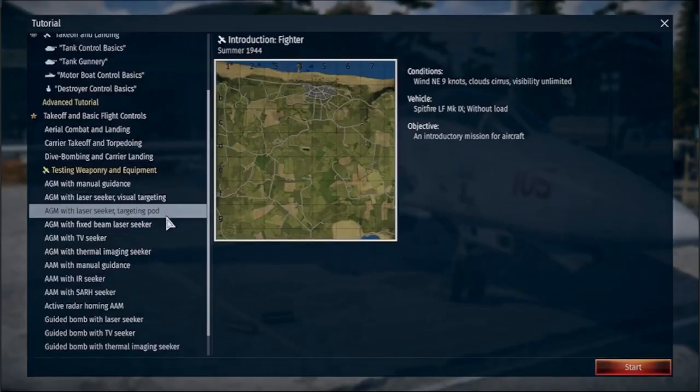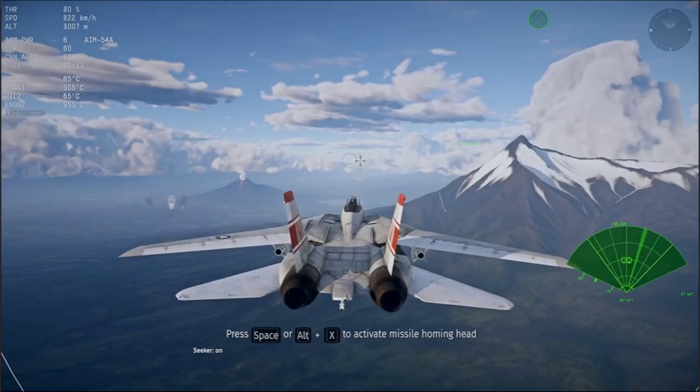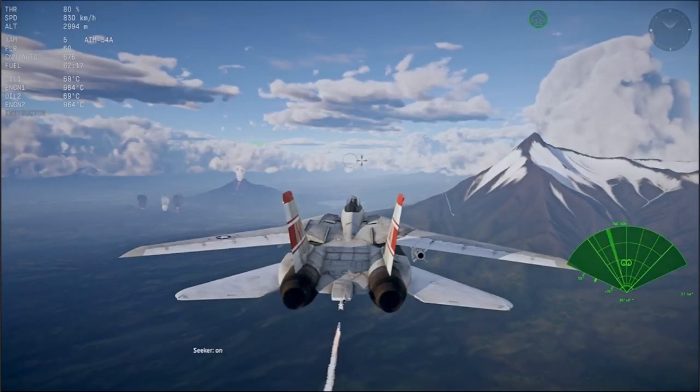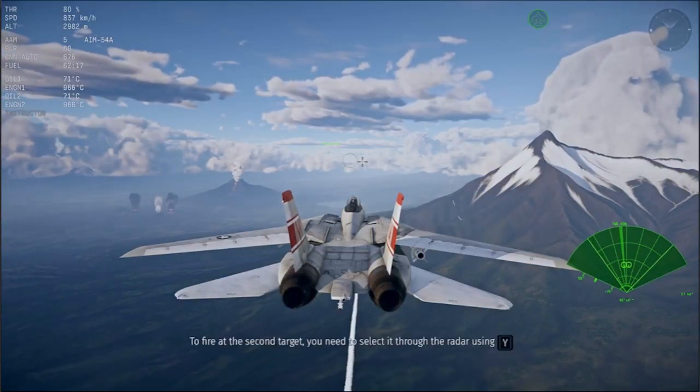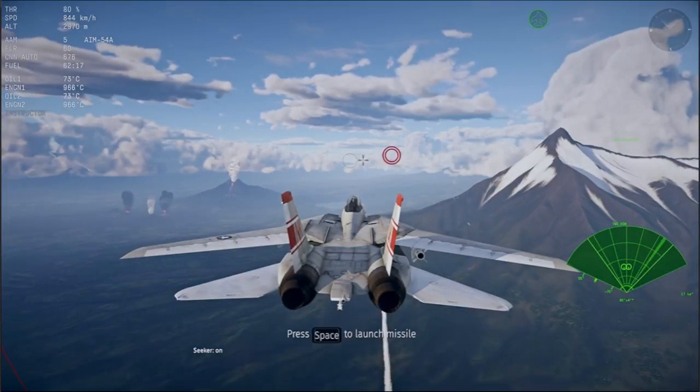Back in our winter update, we added some tutorial missions for advanced weapon systems, covering only two types of ordnance. Now this list has been significantly expanded. New tutorials cover air-to-air missiles with active radar homing devices, as well as all air-to-surface munitions, including bombs and missiles with laser, TV, and thermal guidance.